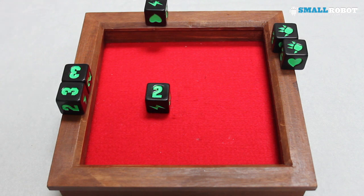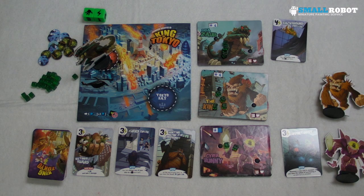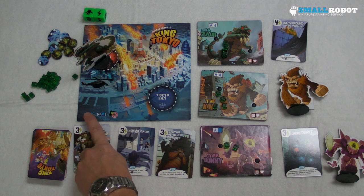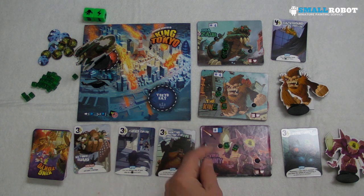Gigazor has been hit twice, he's on eight health and two energy. Didn't get three threes, no victory points. Because I've hit Gigazor, he now has the option to yield Tokyo — he could scarper from Tokyo — or he can choose to stay and try to get victory points. If you manage to stay in Tokyo for a complete round, you get two victory points. If the King was to go into Tokyo, he would get one victory point for kicking Gigazor out.